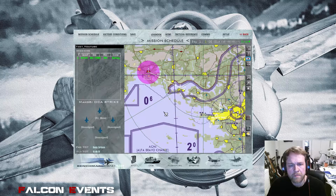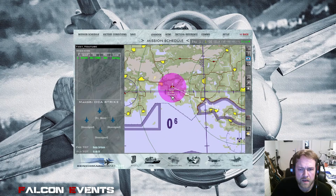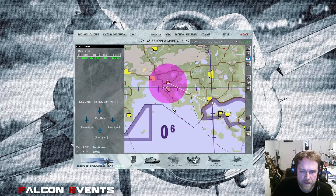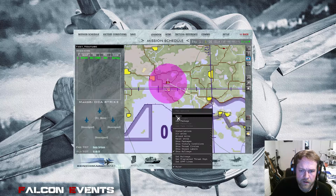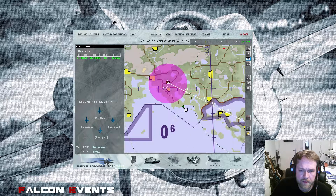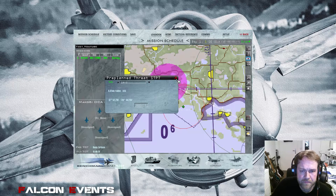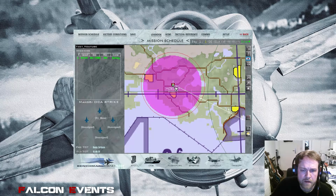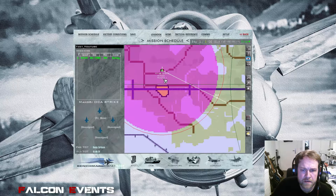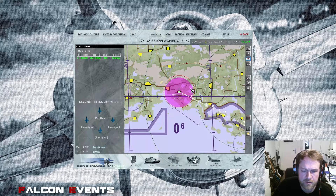A bonus feature helpful for the mission: you can see we have an SA-3 in the area. There is a function in BMS to set PPTs — pre-planned threat points. Right-click on the screen, select 'Set Pre-Planned Threat Points', click on the threat point, and select which threat it is — in our case, an SA-3. It creates a threat ring. The goal is to position it directly over the SA-3 so you are aware when flying and entering the SA-3 engagement circle.